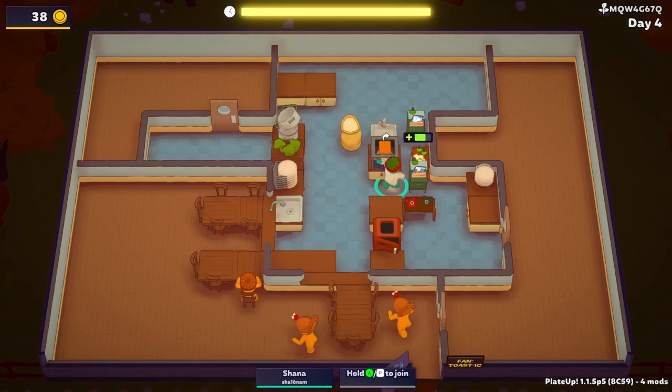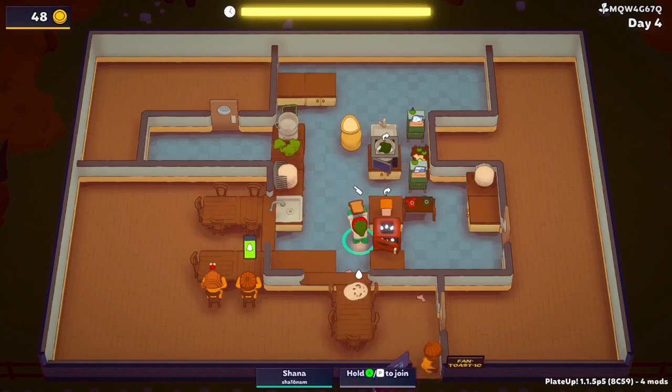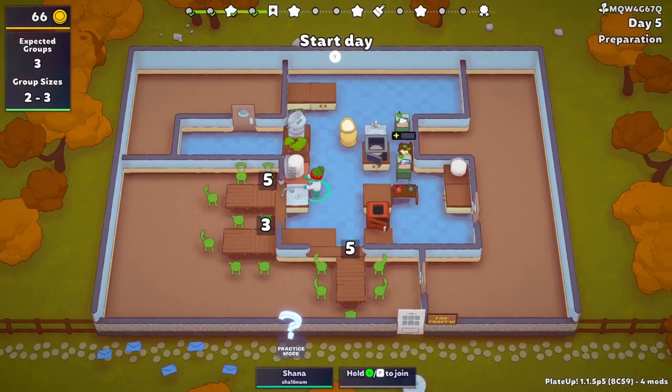We've got the dishwasher which I think switches right over to the soaking sink, which is what I really want. Nobody wants broccoli — nice. Today is day five, which means at the end of today it's going to be decoration day, which means I really shouldn't throw away the research desk because I'm not going to get another one tomorrow.